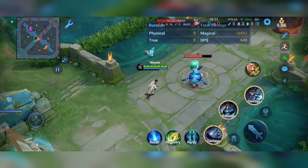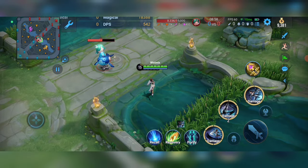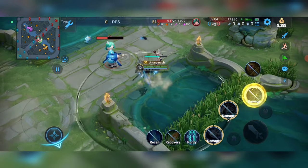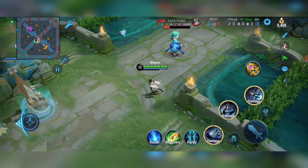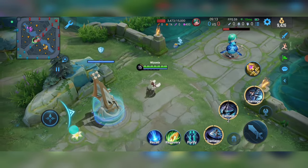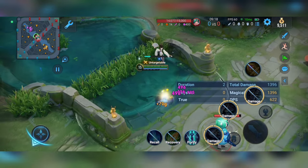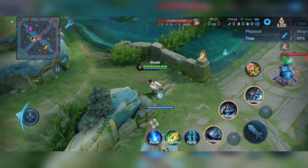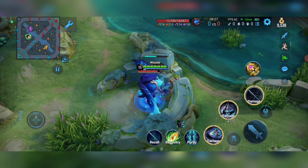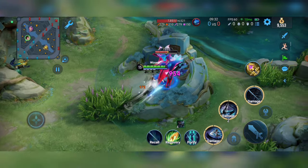After you get three stacks you will be able to fly. If you don't get three stacks she won't fly, but if you get three stacks she will go into the air, become untargetable, and launch attacks on the enemy down below. Not only enemy heroes — you can also continue dashing on minions and creeps as well. Even if you dash on minions or creeps the ultimate won't reset and you will be able to use all five dashes.